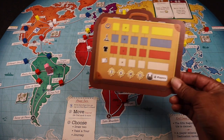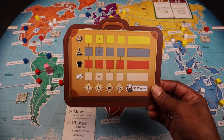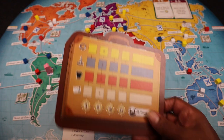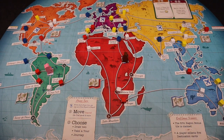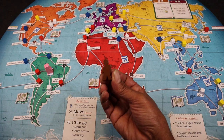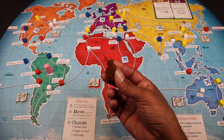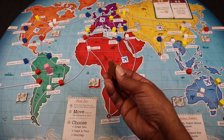Each player will get one of their own personal player boards, which looks like a suitcase. We're setting up for two players, so we will play on this side. If we were playing with more players, we will flip it over to this side. Each player will also get one of these player aid cards, and each player will get one of these tracking meeples. Beginning with the first player, we would take our tracking meeple and place it in an airport in any one of these continents — that's where we want to start.